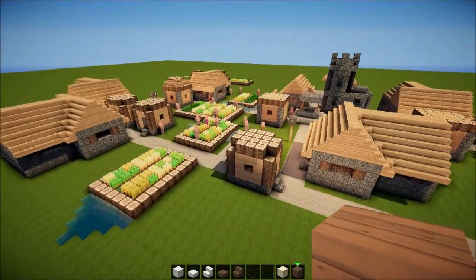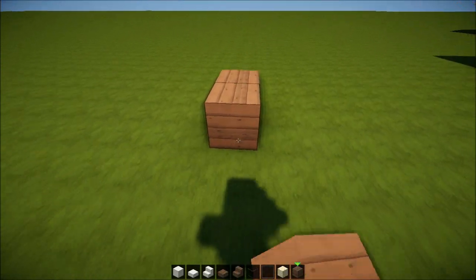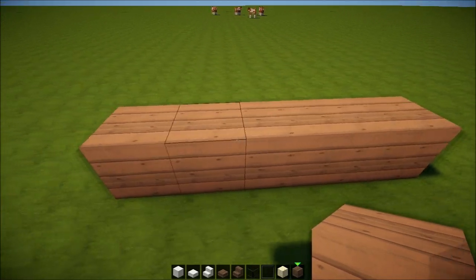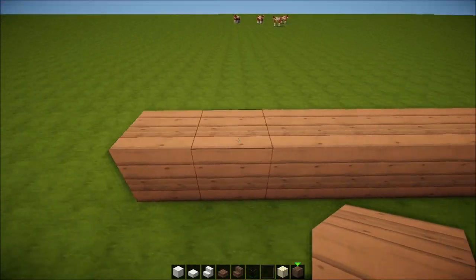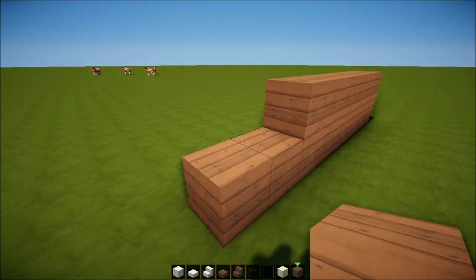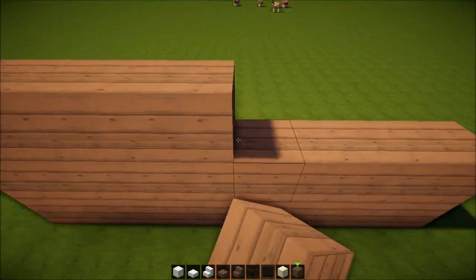I'm gonna make a house in your village guys. We're gonna start here and this is gonna be a house which I kind of saw in a magazine ages ago when I was at the dentist. I always saw the backside of it but hopefully we can duplicate it and make it look pretty. First of all, let's just make an eight-block wall.